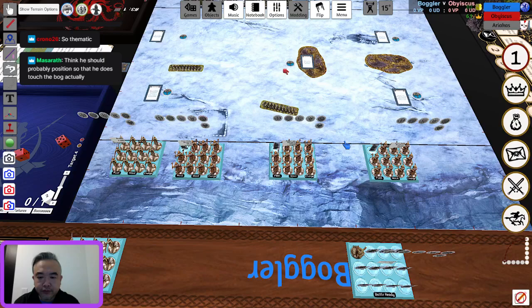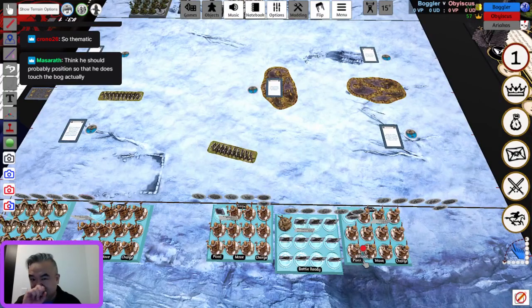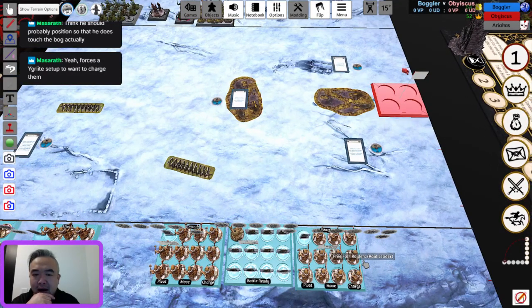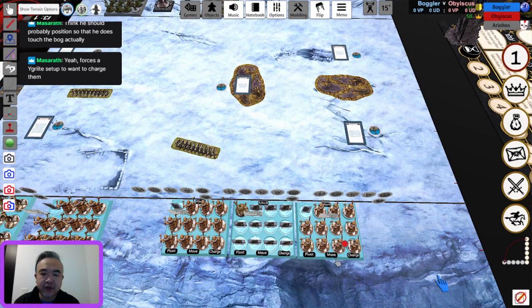Back to Free Folk. Mickey in chat is saying he should touch the bog — to deny Free Folk charge bonuses and take less damage on the Pikemen. Then we got the Spearwives — the power piece — in an interesting placement. I might have gone on the outer flank to do a wide loop with Harma's mobility. It feels like it'll be hard to get juicy flank charges from a central position onto the Pikemen. I'm actually glad Mickey's here because he can provide expert insights into Free Folk deployment and tactics.